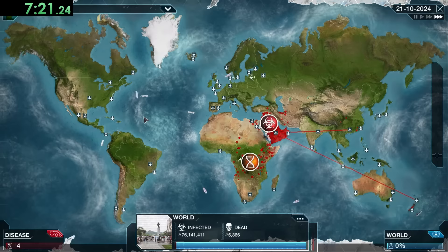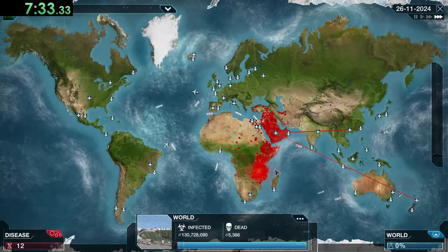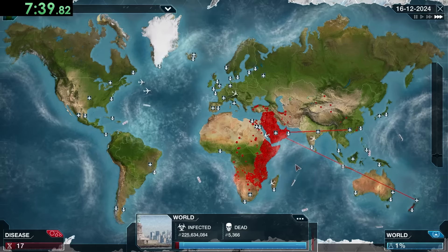Now it's really just a waiting game because we have to get 25 DNA points to get Drug Resistance 2. It's crucial for wealthier countries so we really need to hope it can get here fast. We are starting to get a couple of bubbles but there's not too much you can do to actually speed this up.